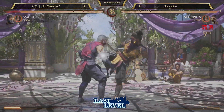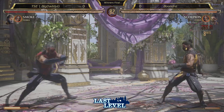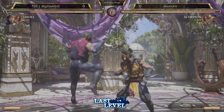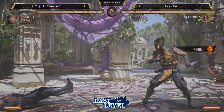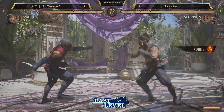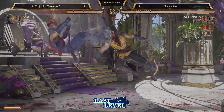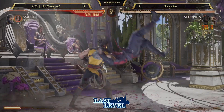Big punish off of a neutral jump 3. The back 3 whiff — couldn't get a punish, just a standing one. He's staggering these buttons, trying to do anything he can to get in. Good bait. That's huge — that's off of armor 2. Was the armor not activated yet? That's insane. And he gets the mix.